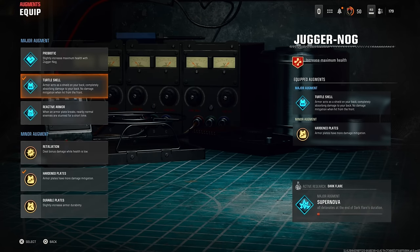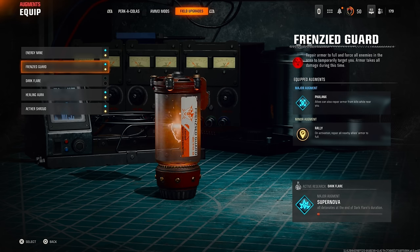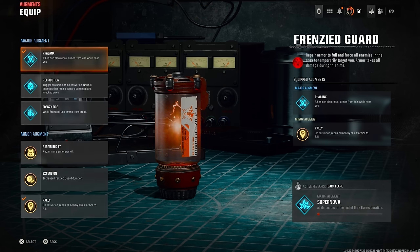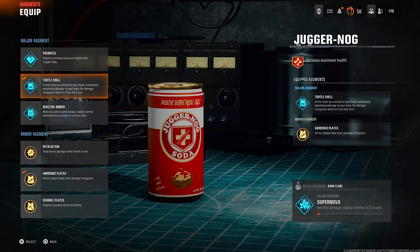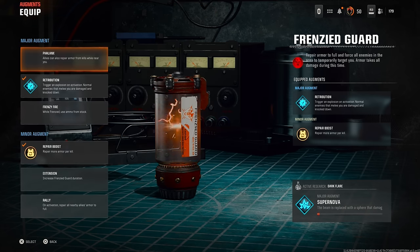The best bottom augment out of the three is Repair More Armour Per Kill. When the zombie touches you with your back to him, he takes a bit of damage, instantly dies, and then regenerates your shield. So that's all you need: Retribution, Repair Boost, Turtle Shell, and Harden Plates — that is all you need to get set up for the glitch. If you're the host, all you need is Phalanx and Raleigh.